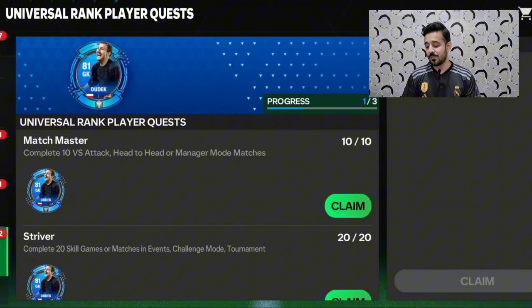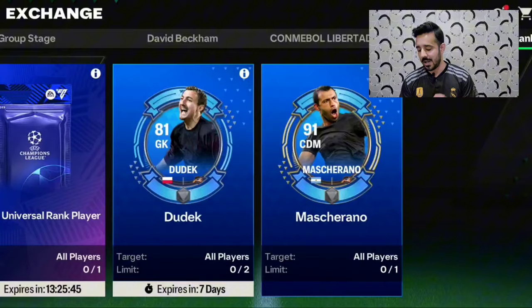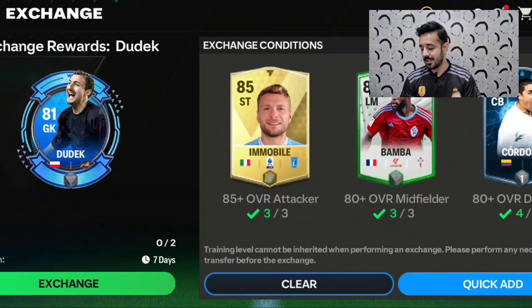If you move towards the exchanges, you will see that two exchanges are available — the first one is for Dudik and the second one is for Masherano. In order to get Dudik, you have to use an 85+ OVR attacker, an 80+ OVR midfielder, and an 80+ OVR defender. This exchange will cost you around five to six trillion coins.